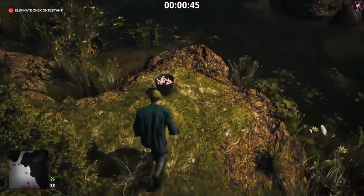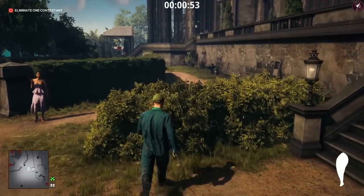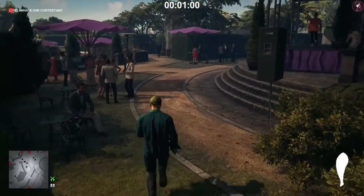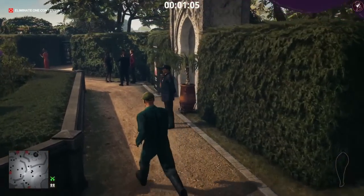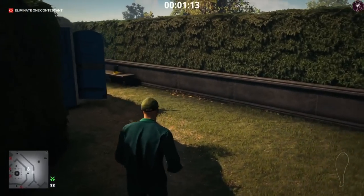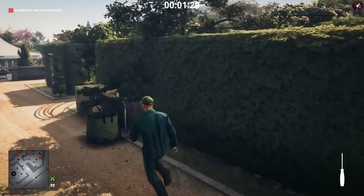Grab the gardener's disguise and head over to the other side of the garden. Evelyn is going to be talking to Stuyvesant and drinking some tea. If you want to bring lethal poison you could poison her tea, but I'm not using equipment for this. We're going to grab a screwdriver from this bench and head into this area.